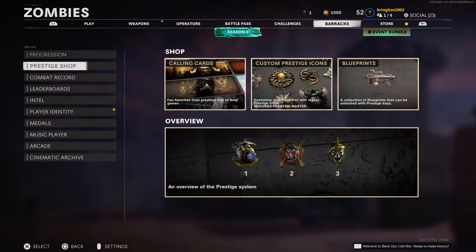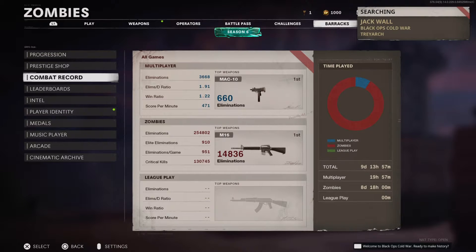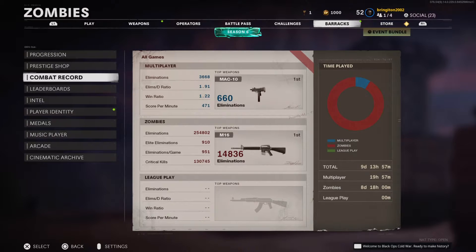There's a seasonal thing — combat record, KD for multiplayer — it's literally the same as last season, has not changed. Zombies: 254,000 kills, 110 elite limbs, averaging 951 per game, 130,745 critical kills. Most used weapon is the M16. Time played: 8 days, 18 hours in zombies on the dot, and only 19 hours 57 minutes in multiplayer.